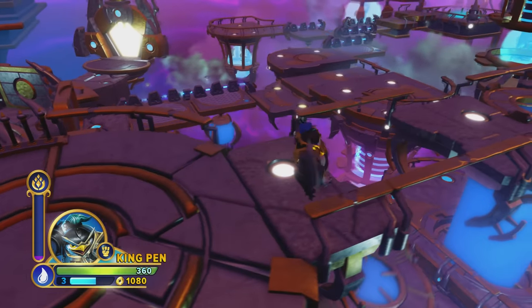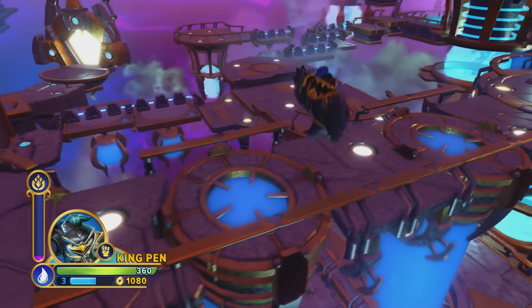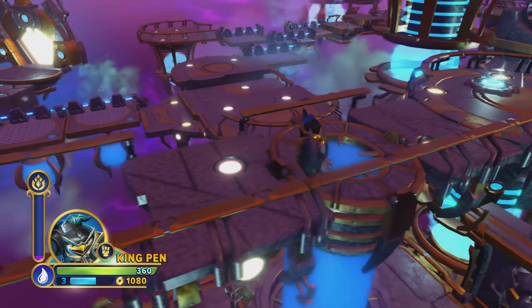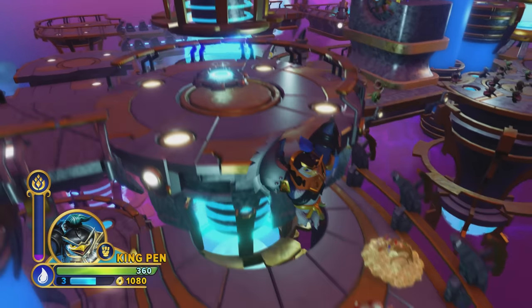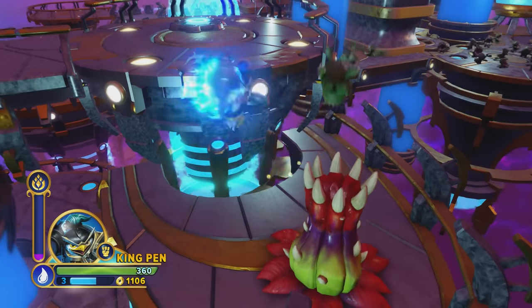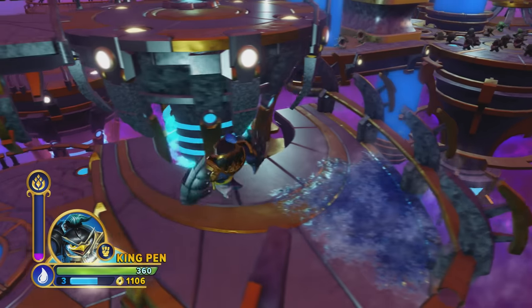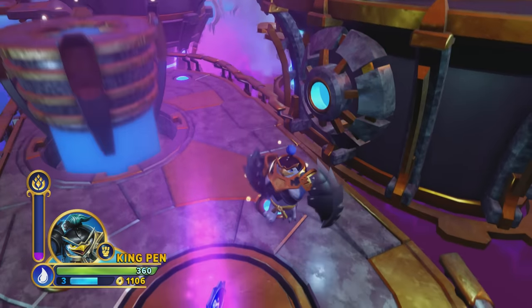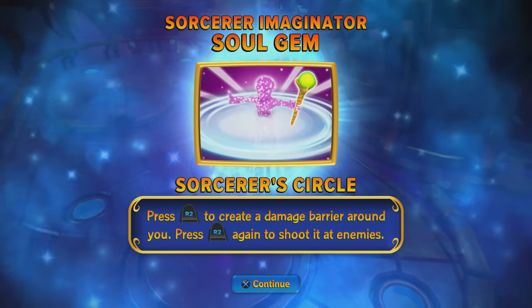I see some battles up ahead for sure. Should I drop down there, or is that a bad idea? I'm not sure, because there are Chompies down there. Let's just drop down and battle these guys — shouldn't be that tough of a fight really. There are so many Chompies up ahead, do you see that? Hello Chompie. Another Soul Jam — all right, that was worth it then. Who's that?